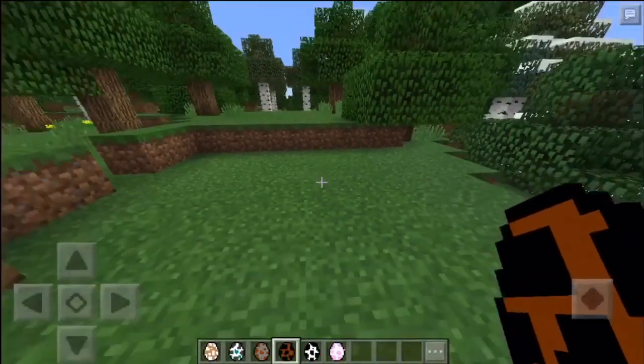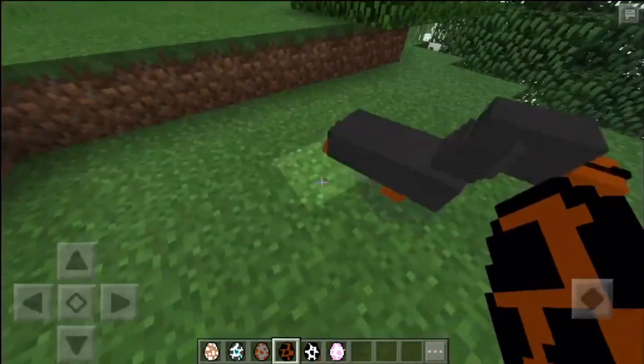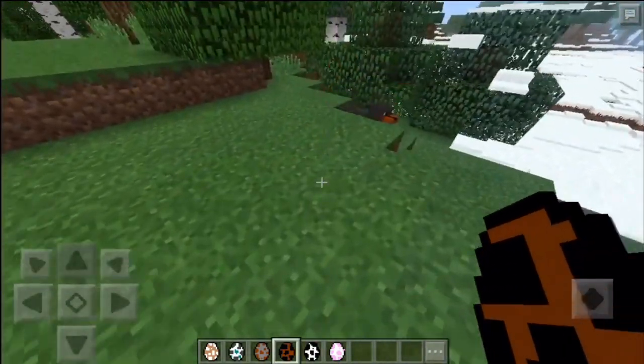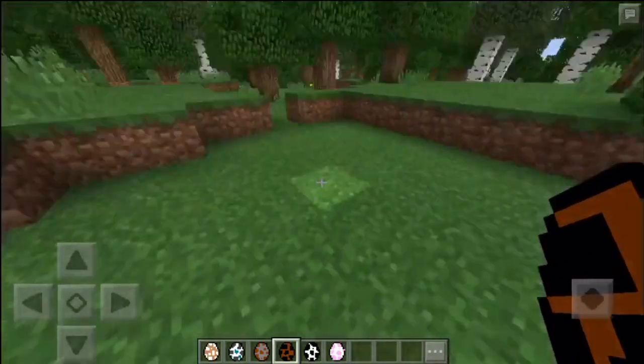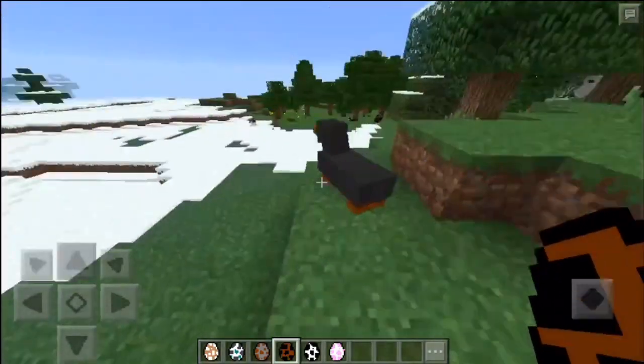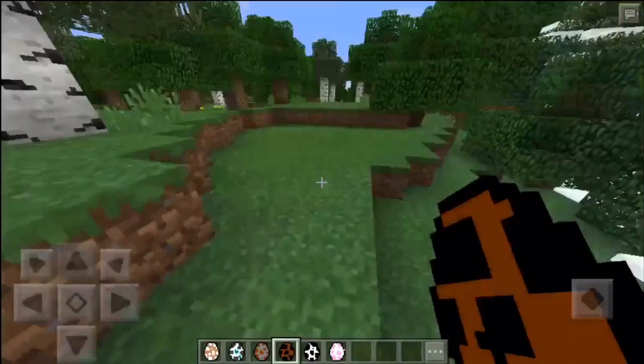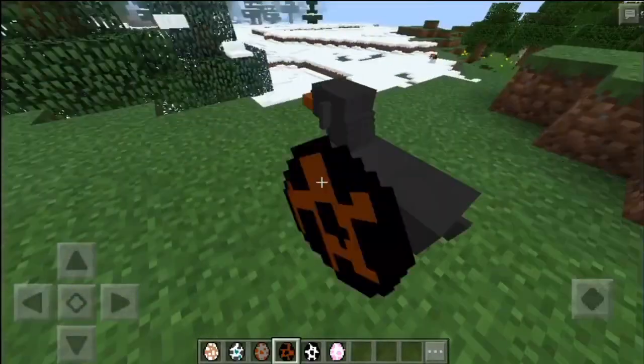Alright, you got yourself a wiener dog right there. Looks pretty average, it's all short and everything like that. The only bad thing is the walking, of course — that's usually how it is on these types of mods for animals. But yeah, it reminds me of a platypus because of the nose, or a duck, something like that. But it looks pretty cool, I really like the wiener dog.